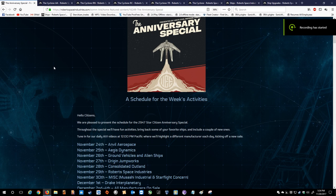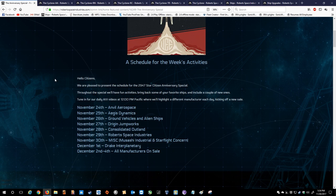Ladies and gentlemen, boys and girls, citizens of all ages, welcome back to another informative edition of the Star Citizen Anniversary Sale. In the previous couple of videos, we went over Anvil and Aegis, and today we've got the ground vehicles and alien ships. For ground vehicles and alien ships, I'm not 100% sure exactly what they constitute in this category, but I'm going to make an educated guess and go over all of these things.